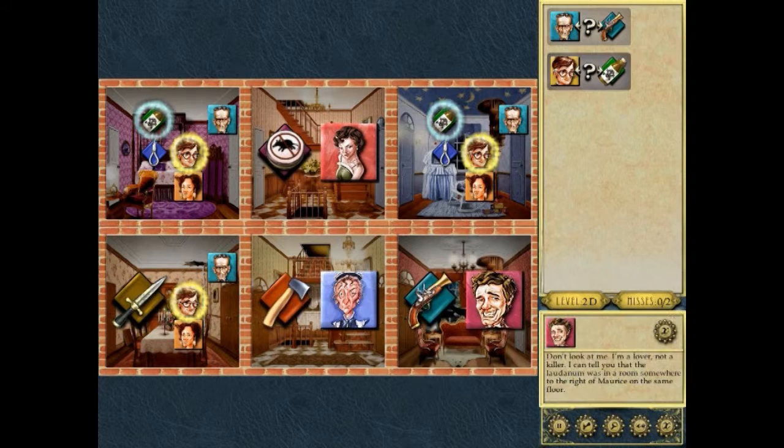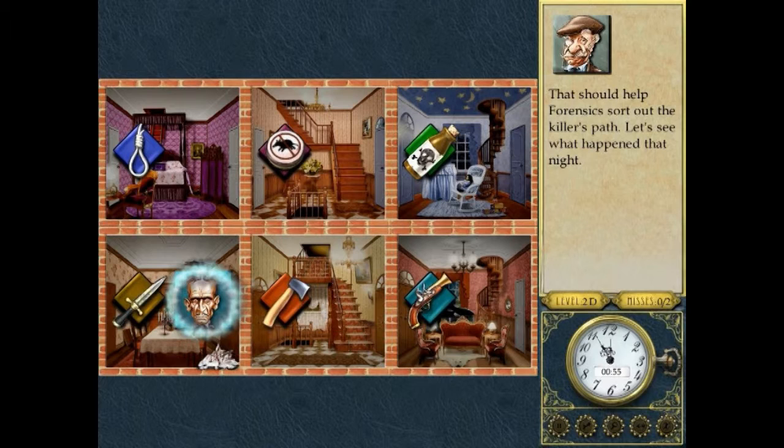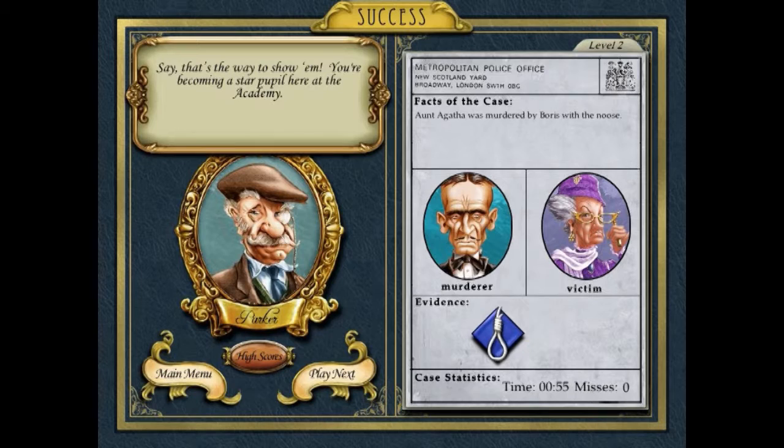Portia goes there. He is to the right of the hatchet. Maurice is not on that floor — he is going to be to the left of the laudanum. It doesn't tell you how many spaces apart on Deadly difficulty. I think the lower difficulties tell you how many rooms separate the different items. I normally play on Deadly because my brain is just good with this kind of puzzle for some reason.